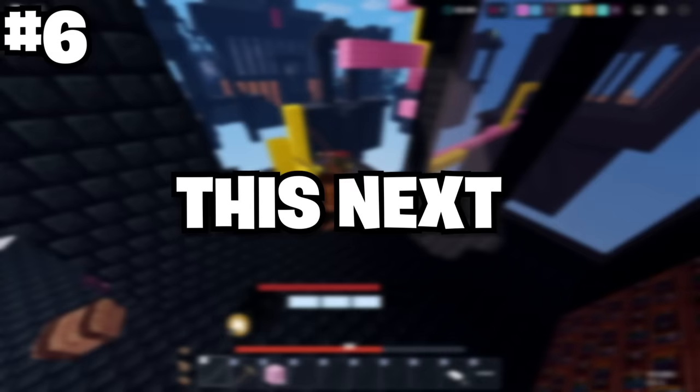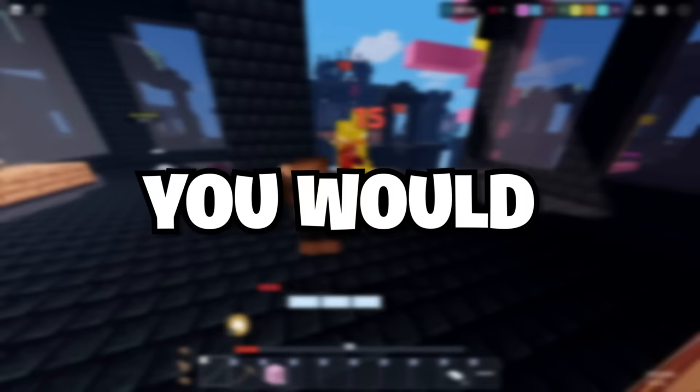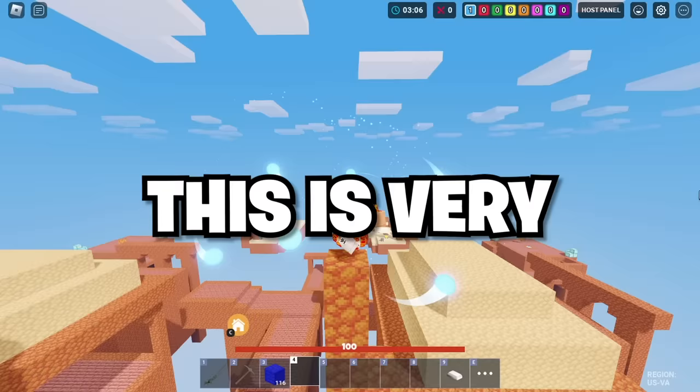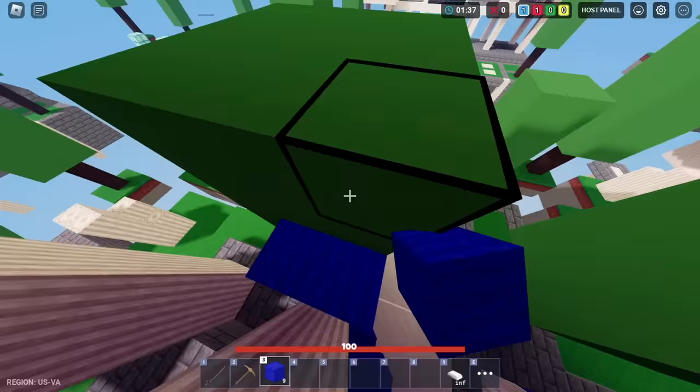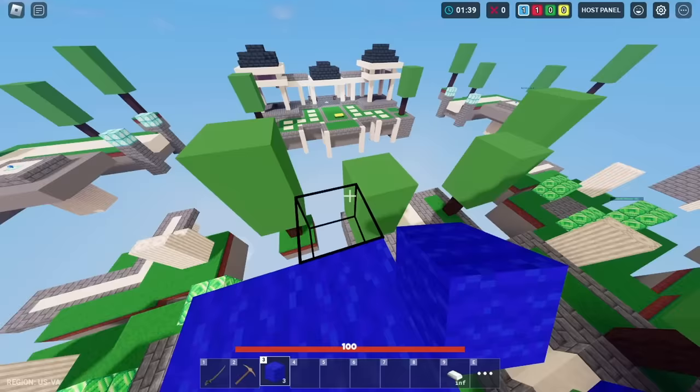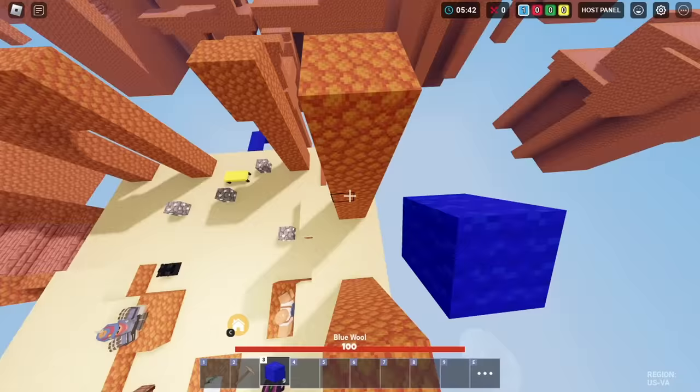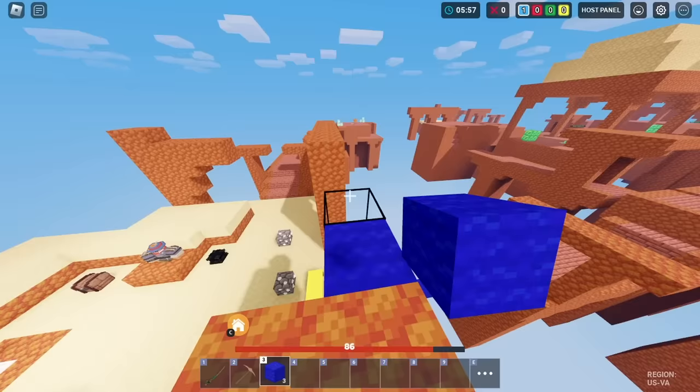This next move is one you would mainly use when you're being targeted by multiple enemies. You can build up and get on tall structures and basically parkour your way out. This is very beneficial against teams or Shilia kits, since they would have to keep up with you while parkouring from building to building. Make sure to use this according to how many blocks you have left.